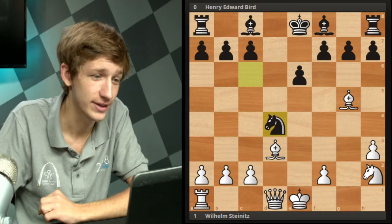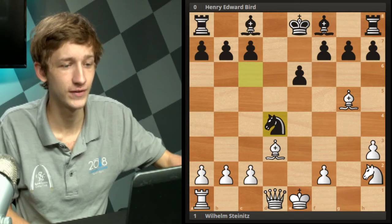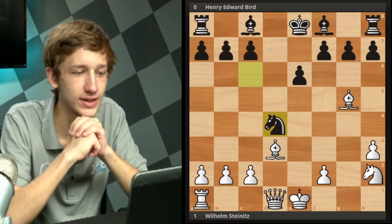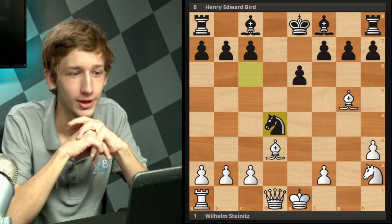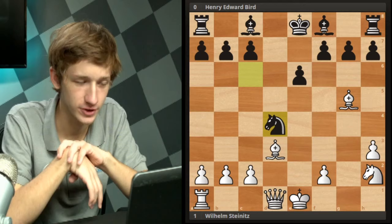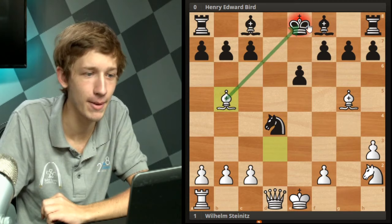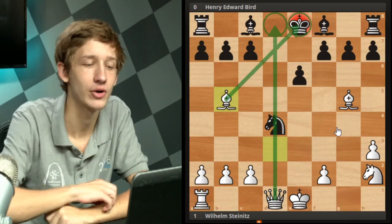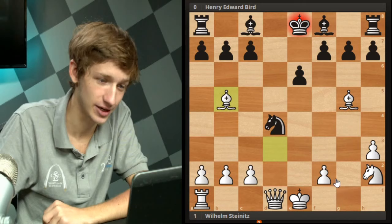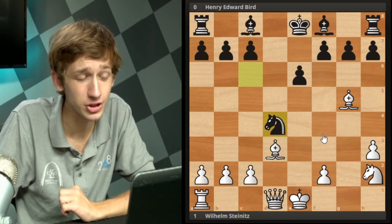Bird played a few more moves - takes h2, takes h2, takes on d4. Then how did Steinitz convince his opponent to resign? Winning a queen wasn't enough - Bird is not convinced yet. The last move of the game is Bb5 check, and the point is that Qd8 is going to be a rather sad checkmate for Bird. Definitely not a good day for the namesake of 1.f4. Hopefully you guys enjoyed that little miniature.